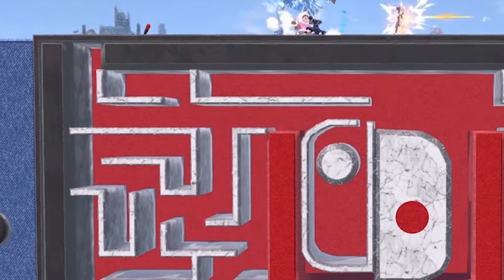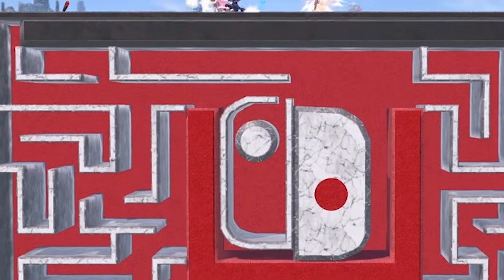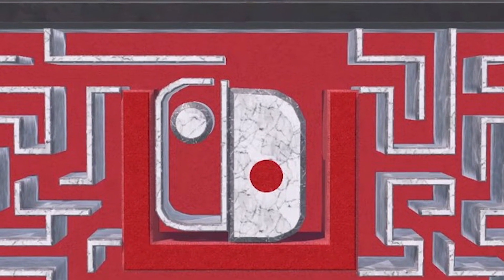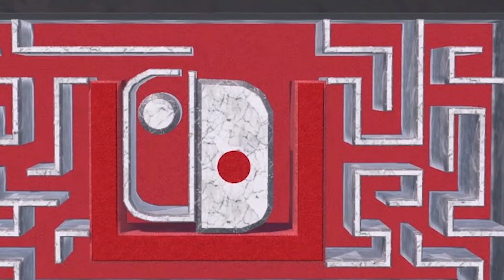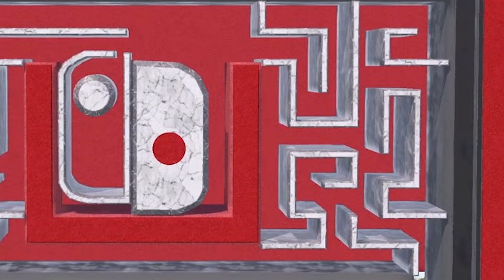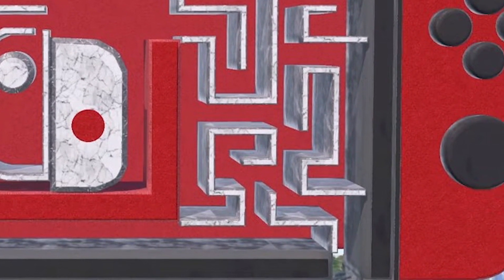Number 2: Switch. What better way to spend the afternoon playing Switch inside a Switch? This clever stage has you battling your friends atop the game console and into the wiring. There are various versions of this map that are offered — you can fight with lava inside, with movable parts, and more. Be ready to fight on any part, though, as this multilevel map will keep you moving.